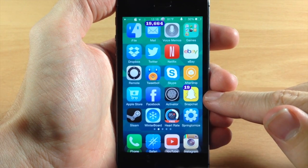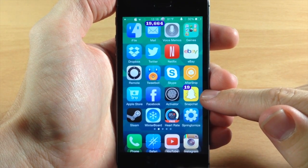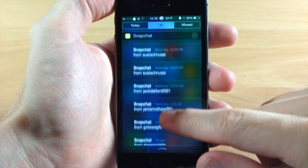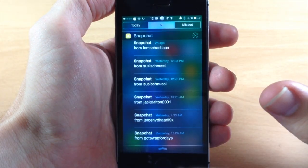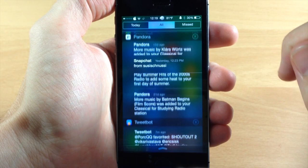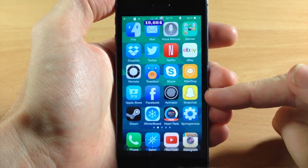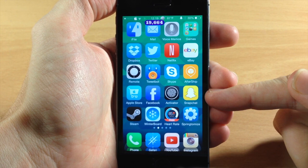You can see right here that on Snapchat I have 19 notifications. If I go into my notification center and we want to clear all these notifications, we just hit that X, then hit clear and it's gone. Now when we go back you can actually see that it clears all those badge notifications.